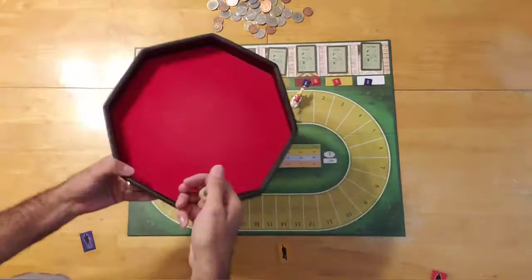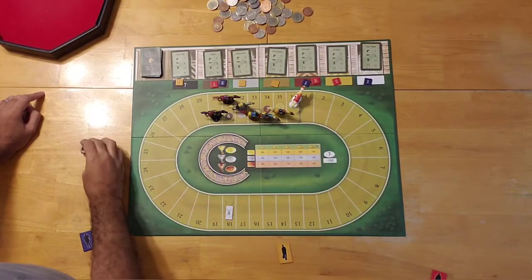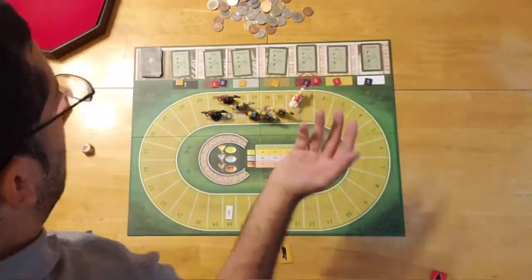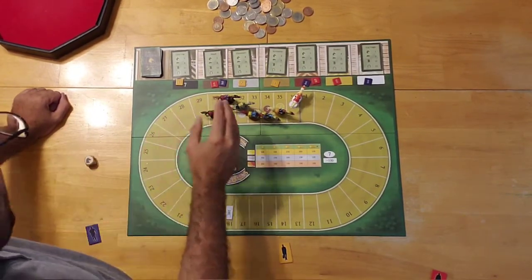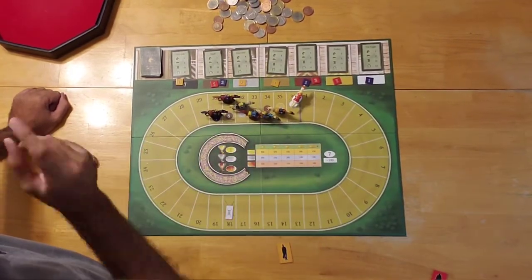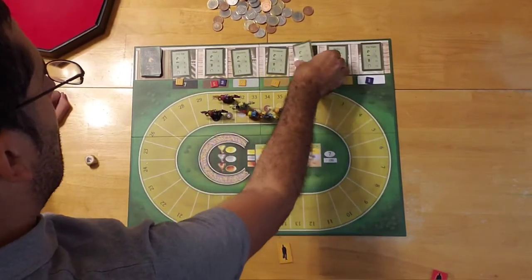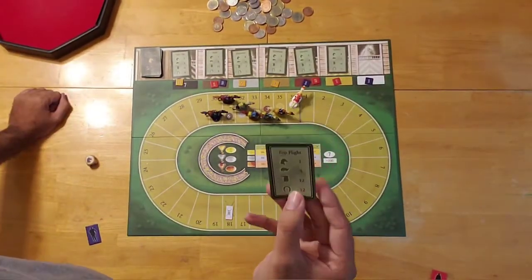Starting with the starting player, they roll their die, and I rolled a horse head. Based on this, I can move any horse of my choice that's available - because as the game goes on, you're going to flip these cards face down and they will be unavailable. The blue player is going to see if any of their horses is benefited by the horse's head. This horse, the Alsab, would only move one, so it would be a terrible decision. This guy would move five, which is their second highest. Top Flight would also move only one.